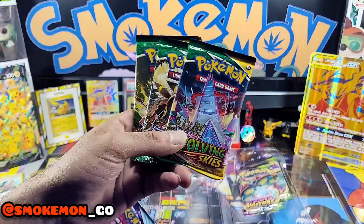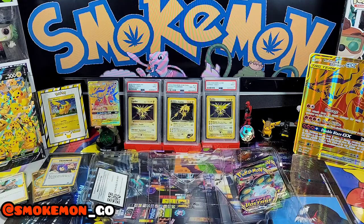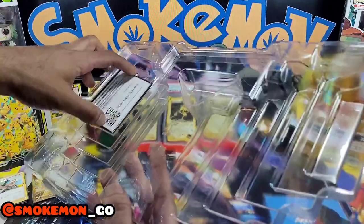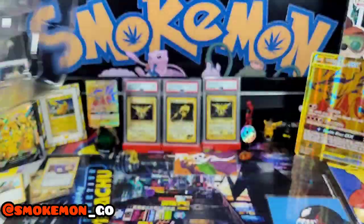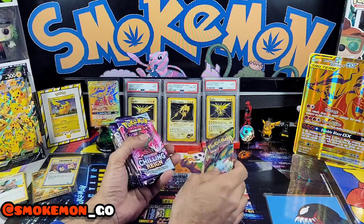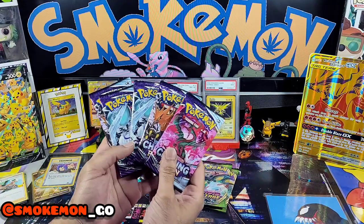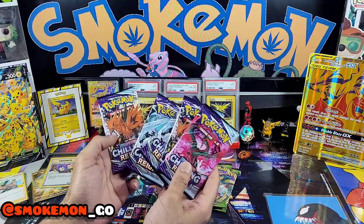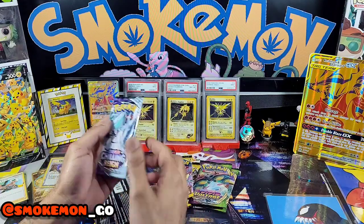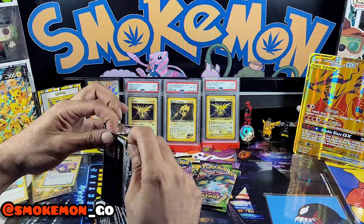We've got three Evolving Skies, five Chilling Reigns, and two Vivid Voltages. I'm gonna blitz the Chilling Reigns first and then figure out the Vivid Voltages. We've got Moltres, Zapdos, Articuno, Articuno, and another Zapdos — so we're gonna kick it off with an Articuno. We're just looking for old arts — those would be nice.